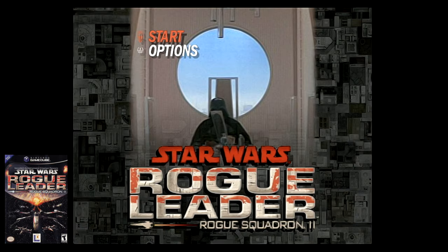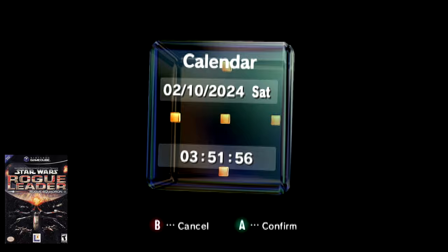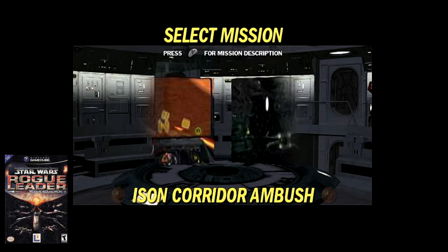To kick things off, let's start with the phenomenal launch title Star Wars Rogue Squadron 2: Rogue Leader. Factor 5 truly showcased the GameCube's hardware perfectly at launch, and furthermore, utilized the GameCube's internal clock. There are two missions that actually utilize this: the Tatooine Training mission and the Imperial Academy Heist.